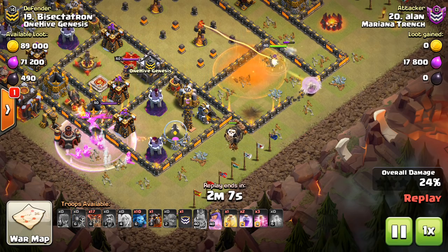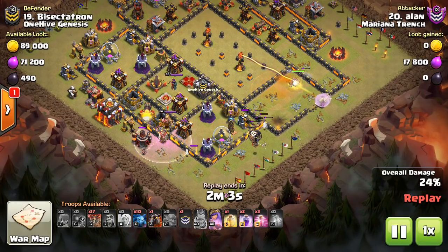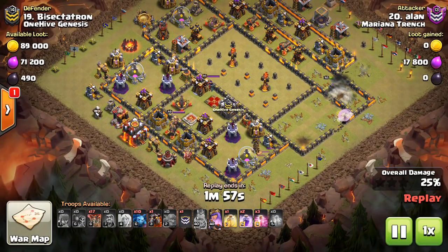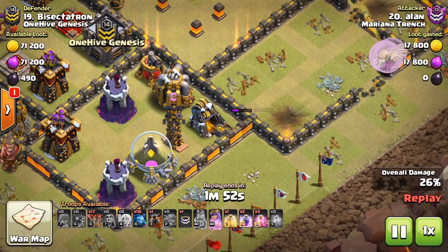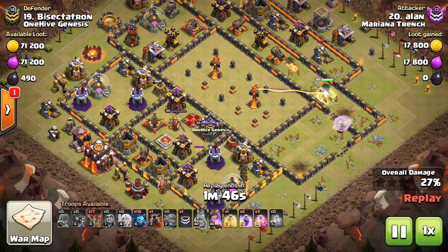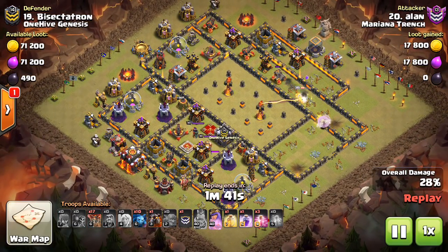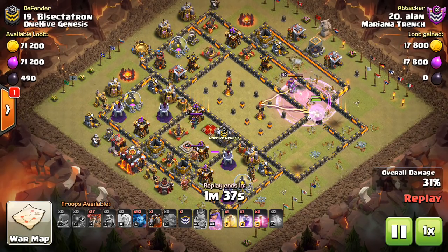He gets the Wizard, he gets the Witch, so CC troops are down. The Queen's doing fine in there — I think she'll start walking towards more air defenses. The only problem is he doesn't have the defensive Queen. I think he might have been trying to wall break open right here to let his Queen walk into this compartment and take out the defensive Queen, but it's a very difficult Queen walk. I think there are easier ways to try to take out this base — maybe practicing a Queen walk for CWL. You always have to keep that in mind in these midweek wars.